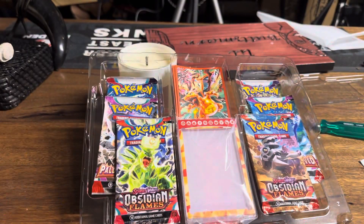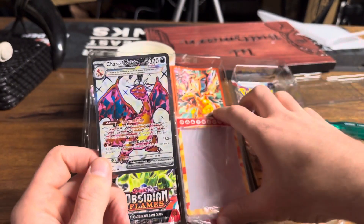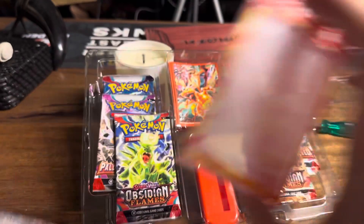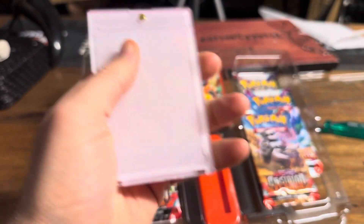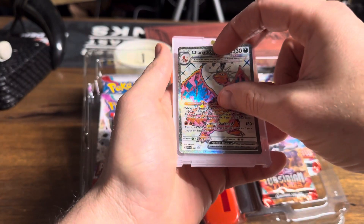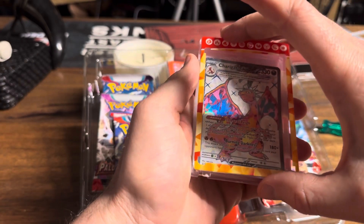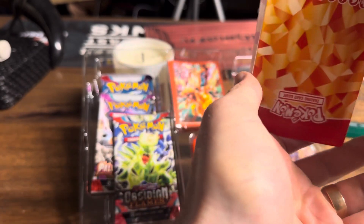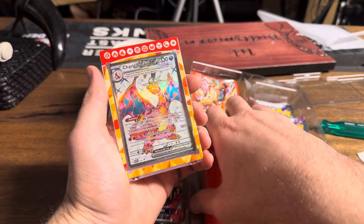I can't remember who I saw open this, but basically there's a Charmander card as well. But this goes in this thing — it's like a little display case, right? So you open her up, you pop the Dirty Devil right in there. Because they do this in the Japanese set quite a bit, if I'm not mistaken. And then you have your little Zard party going on, and you sit it in this little devil.